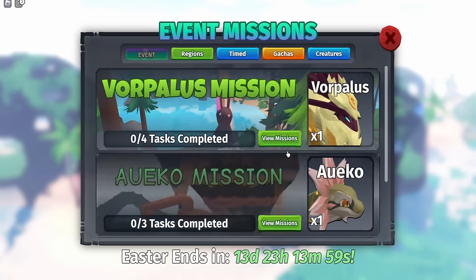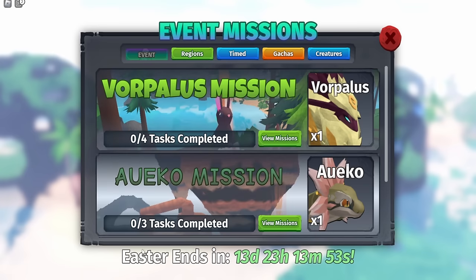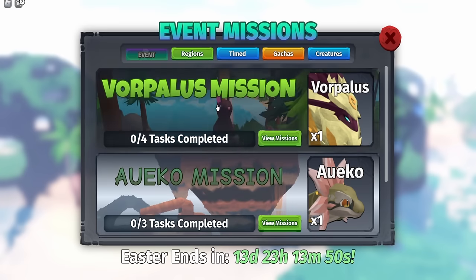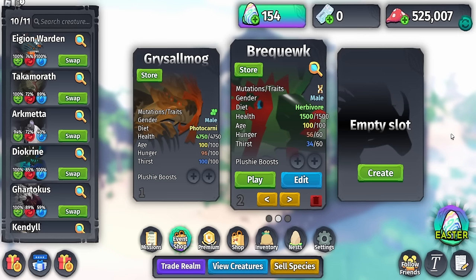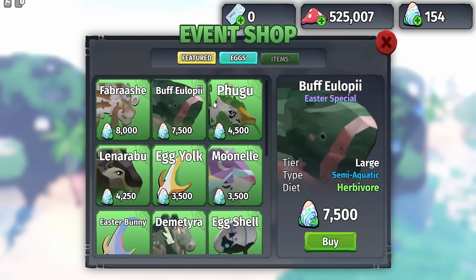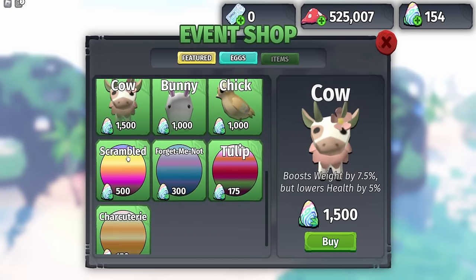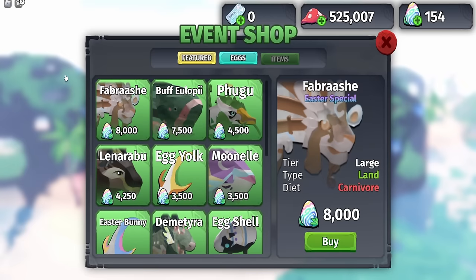The Vorpolis is an event mission creature and Easter is ending in 13 days and 23 hours, so make sure you get all the creatures you want. In this video we're focusing on getting the Vorpolis. Going to the event shop, the Fibrosi is here now - the Buffy Lobe was here last week and it got a remodel. There are new plushies including a cat plushie, new palettes, and the Forbrashi.